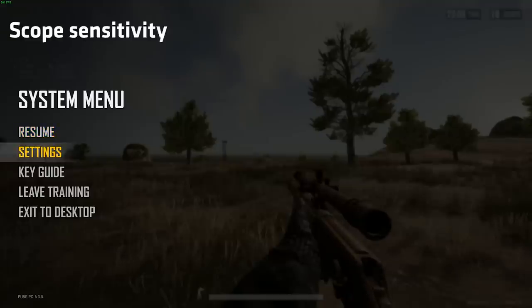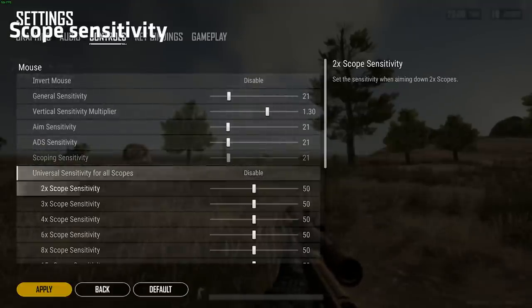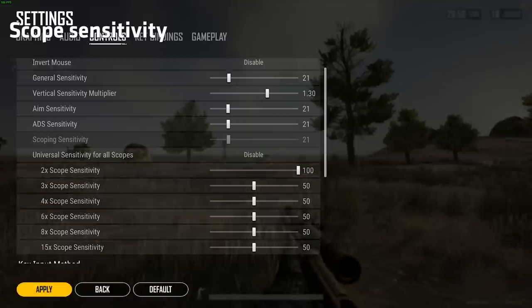If you want to manually adjust the scope sensitivity of the Winchester, you have to adjust the 2x scope sensitivity, which is kind of strange since it would make more sense to do it under the 3x setting.